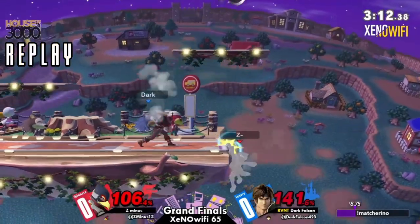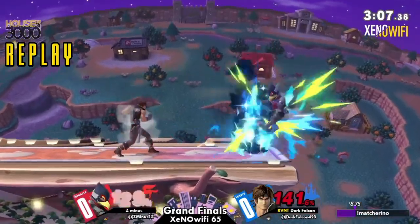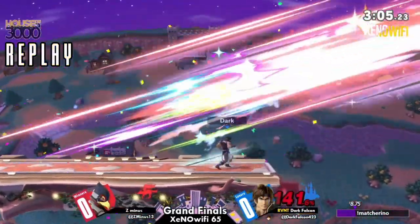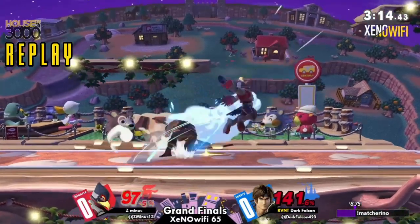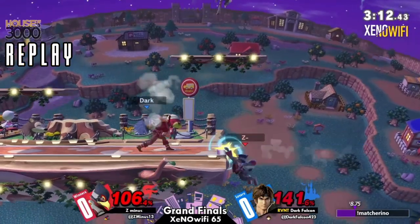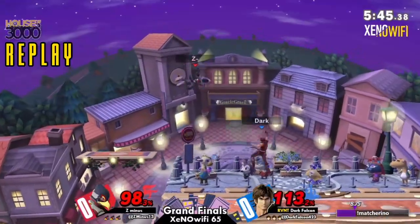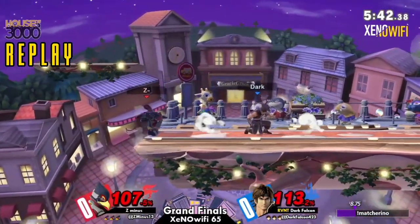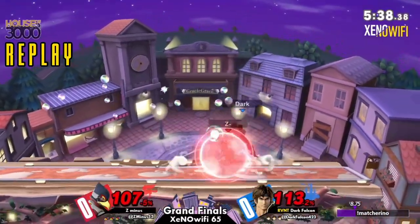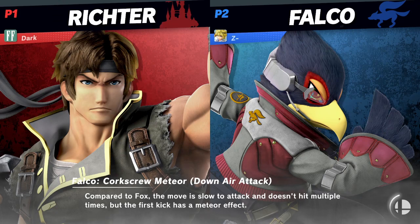Oh my God. Break down what we saw here, Jazzy. Well, as we can see, just getting hit by that up-tilt — showing their very obvious habit of wanting to air dodge in and making complete use of that. Just making sure they don't have any time to come back to the stage, no chances whatsoever, and just completely obliterating him. Dark Falcon was down that entire game until the very end and was able to pull it out. What an excellent job from Dark Falcon.